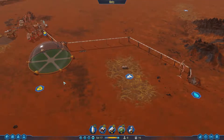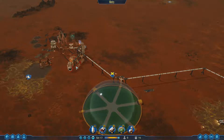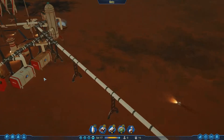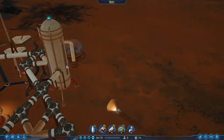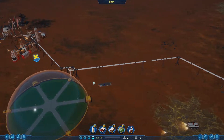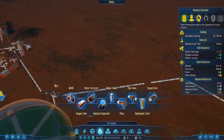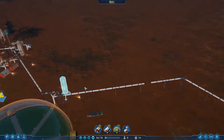Now we have water production. We have oxygen right here. We have fuel for our ships. And we are fully stocked on oxygen - look at this. That fast, we are gaining water and that's going to climb. We will put one more water tower over here as well, just for the sake of redundancy. It's nice to have that extra bit.